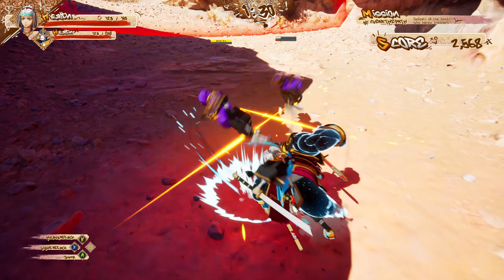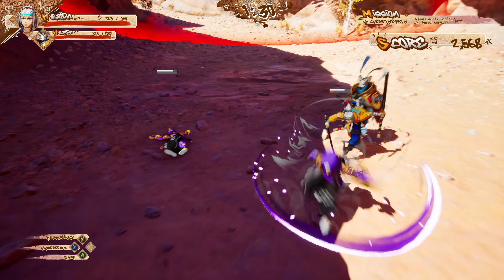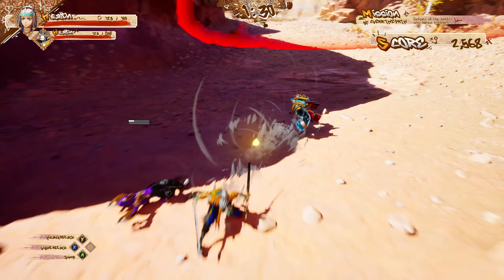My goal with this mechanic is to encourage players to adapt their strategies based on the enemy state. Some attacks would be particularly effective in reducing the Poise Gauge, while others will truly shine when the target is in a Poise Break state. The Poise Break state ends after a few seconds, but it can be maintained beyond that as long as the combo is ongoing. This encourages and rewards players to master advanced, complex combo chains to maximize the duration of the Poise Break.